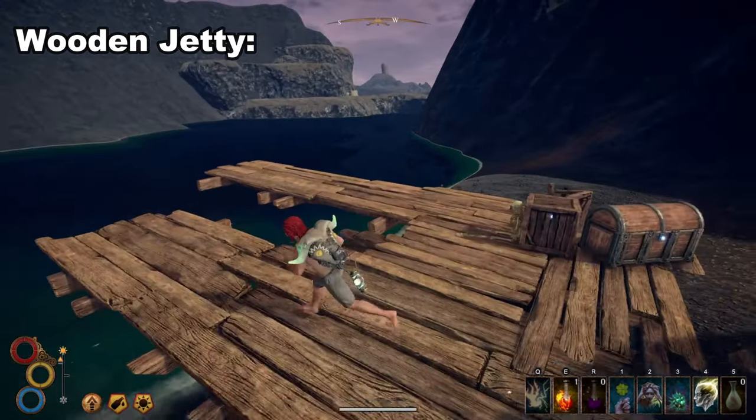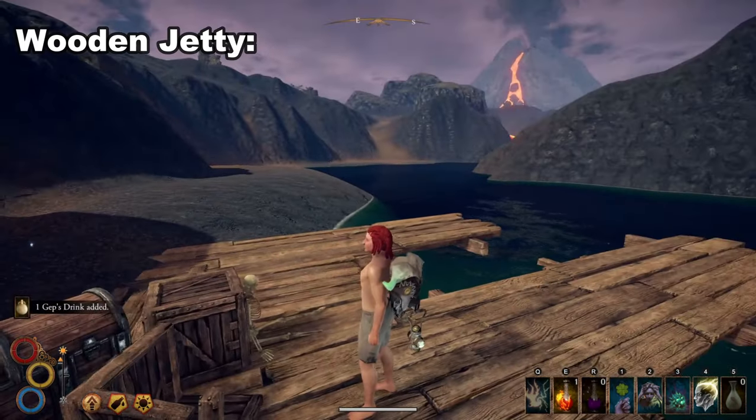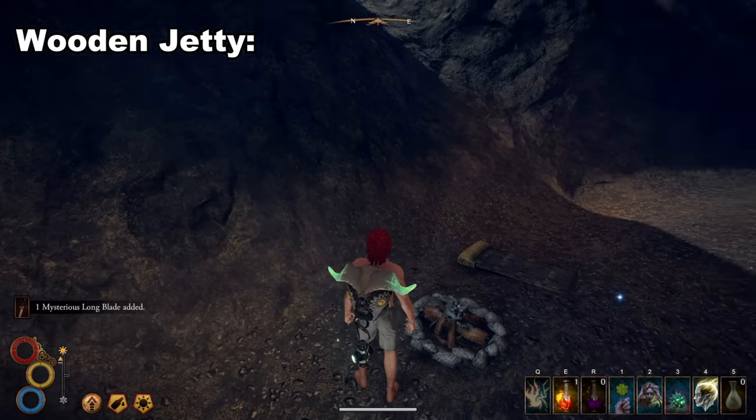Wooden Jetty. You will also find the longsword near this wooden dock. You will be able to see the Tower of Regrets from here, but the best way to find this dock is to leave the Primal Ritualist's hut and head into the hole in the rocks behind the run-down village there.